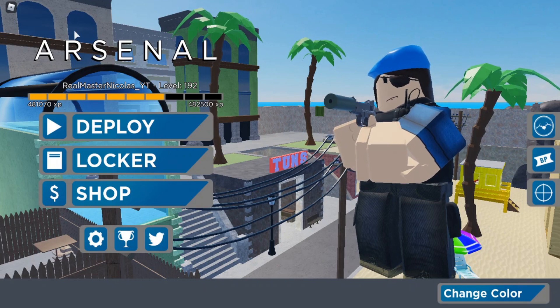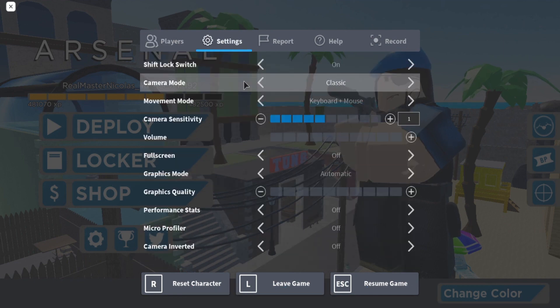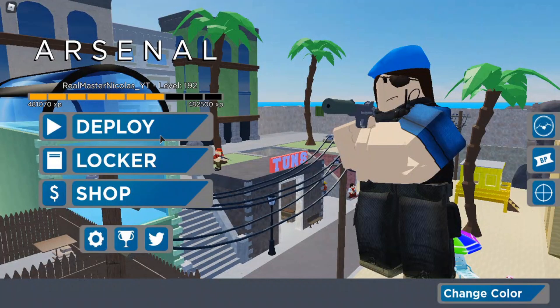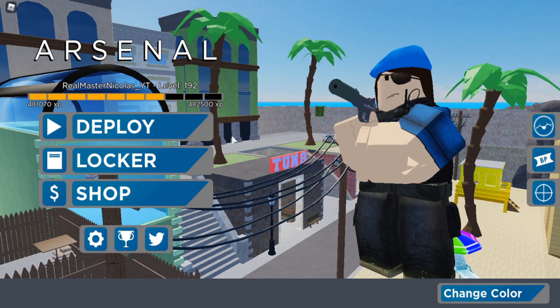Tip number one: if you're in a game like Arsenal, press the Roblox icon and go to Settings, then click on Automatic — it should switch to Manual — and then turn the graphics all the way down to reduce lag. That should clear up the first step.